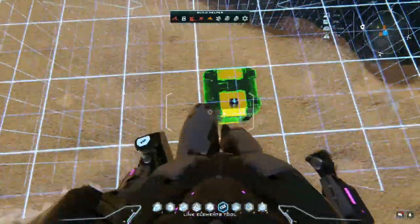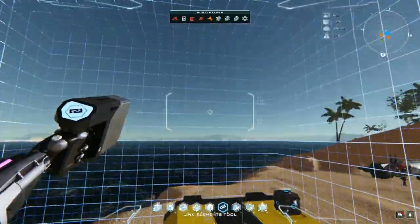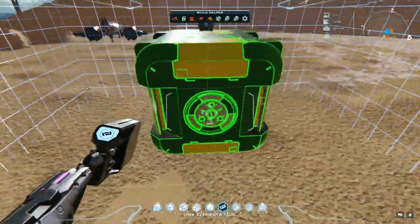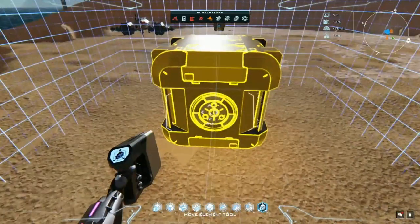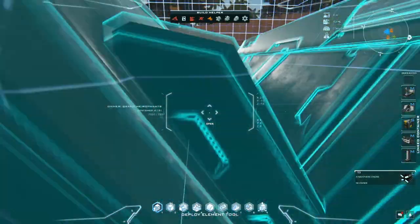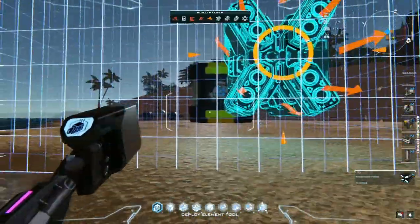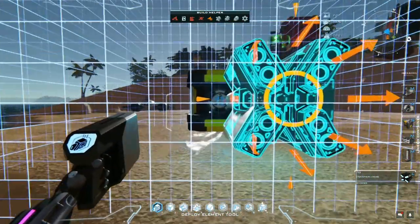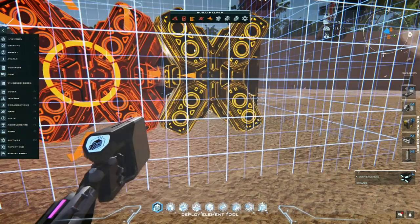We'll start with our engines. This is an extra small dynamic core so space is tight. I want the core and container positioned to sit fairly low so we can put elements up above. We're going to put two atmospheric engine larges down. We sometimes get better performance by placing medium engines because they weigh less, but given that we are holding 252 tons of cargo, it is necessary to have the power of large engines. With just two of them it should be powerful enough to give us what we need.